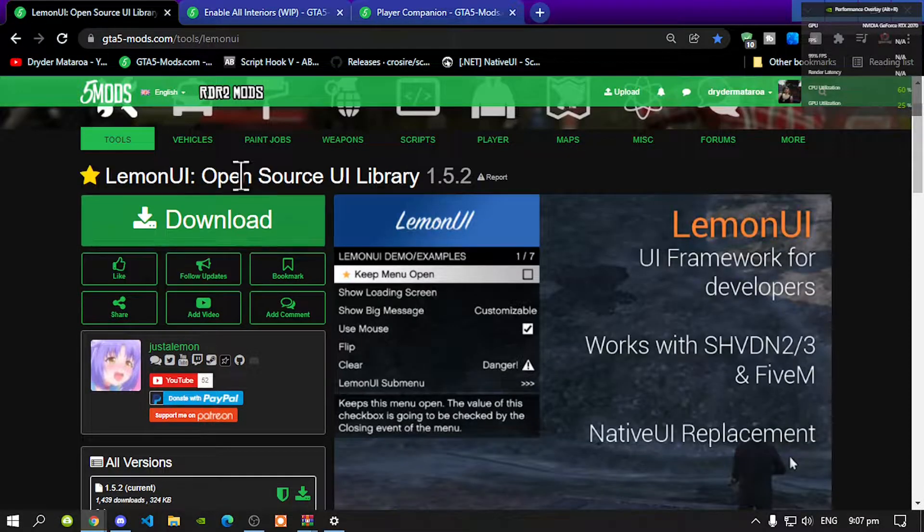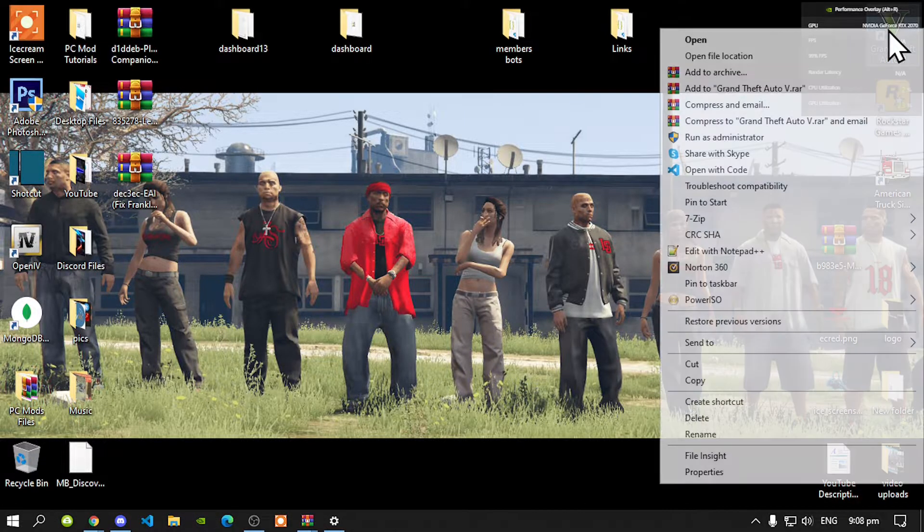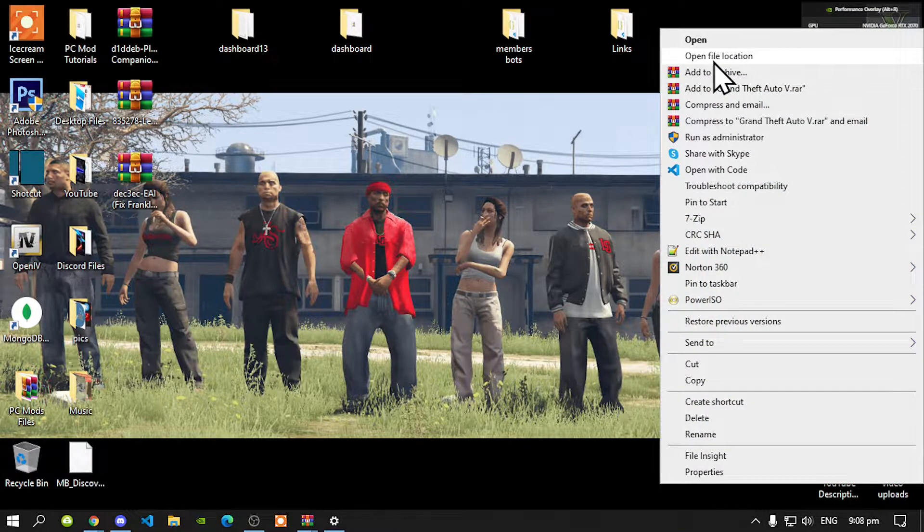Next, download Lemon UI and I will leave this inside my description below. Once you have completed that, all you've got to do is go to your Grand Theft Auto V game, hover over it, right click and open file location.